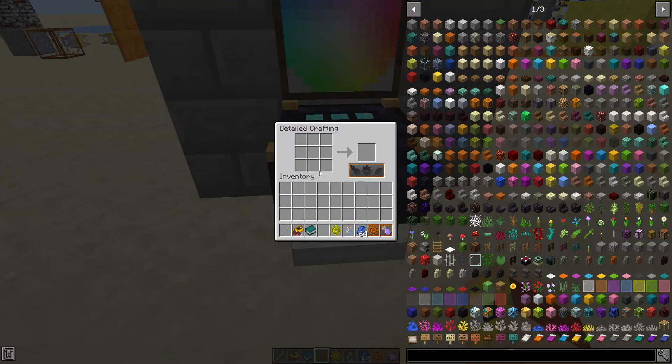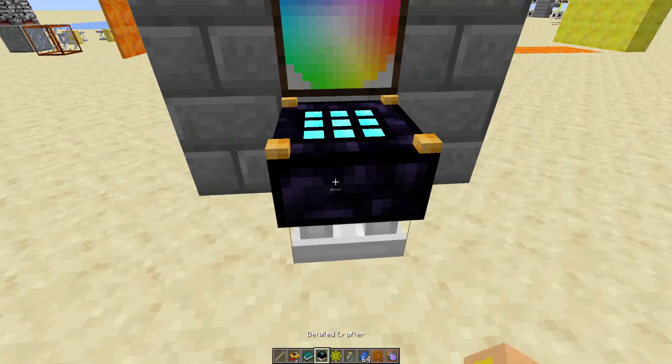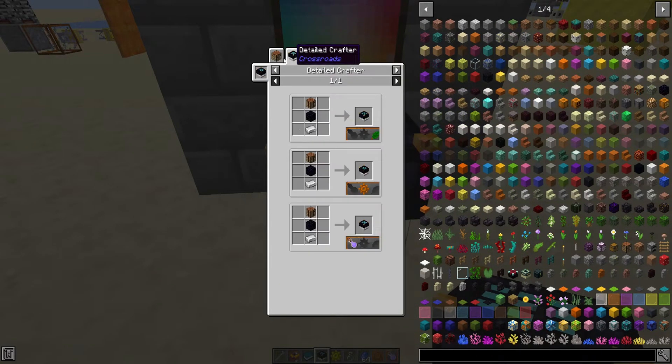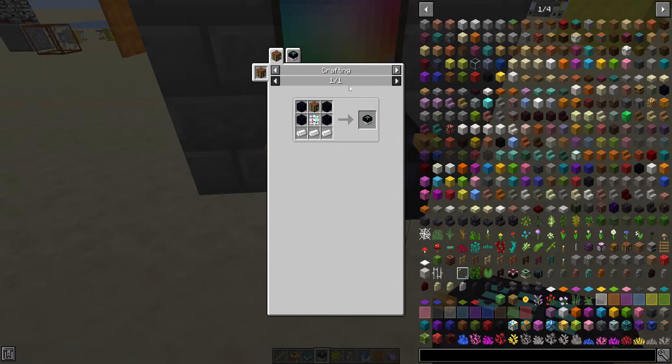You unlock a path by going into a machine called a Detailed Crafter. This is quite an important machine because it's how you craft everything from Technomancy and Alchemy. There are cheaper recipes once you've unlocked a path, but until then you need the more expensive version.